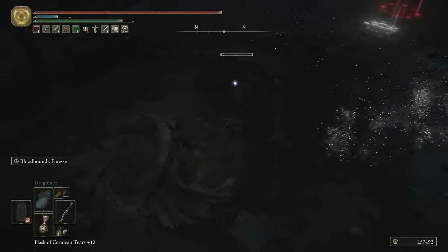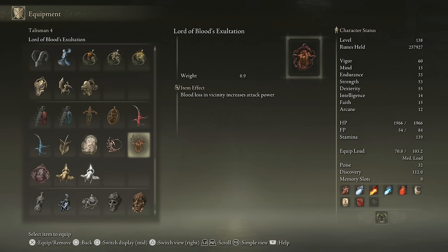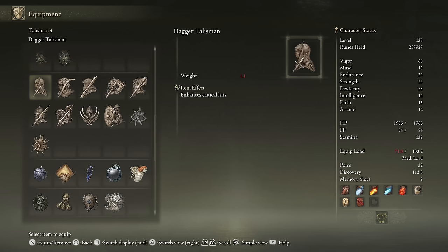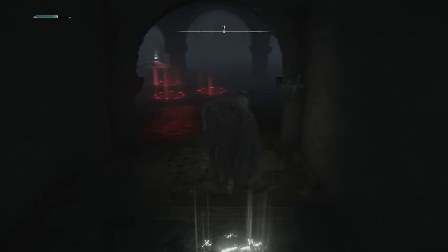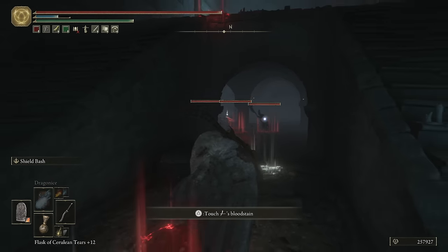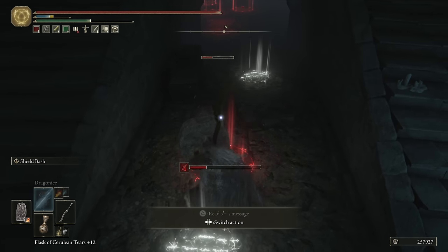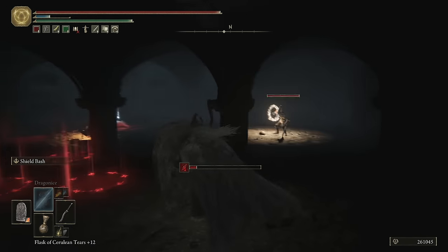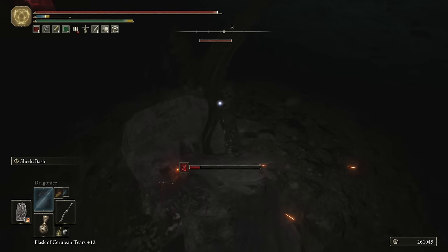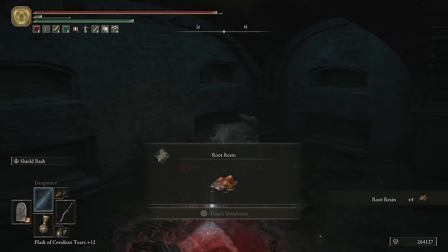This is where Taker's Cameo is actually really nice — instances like that. I still don't know what I want. Maybe Lord of Blood's Exultation — I do get bleed a lot, a 20% attack power boost on bleed would be really nice. There's so much I can choose from. This build doesn't have a clear identity. In this room there are a couple; we're going to just get them to look at us and back up. Shield Bash is actually really good — it's amazingly good, it murdered all of them.